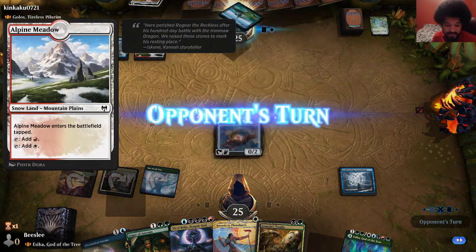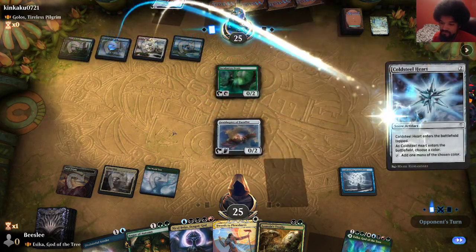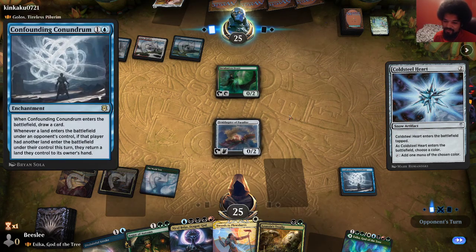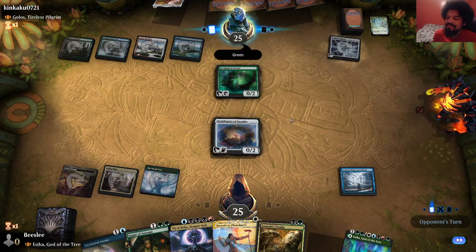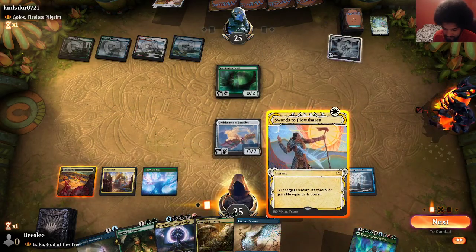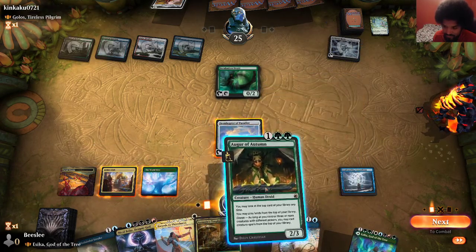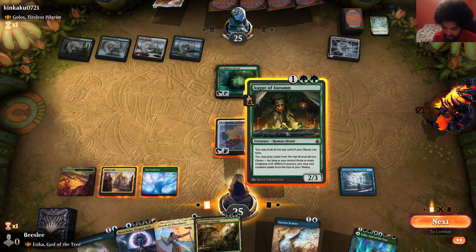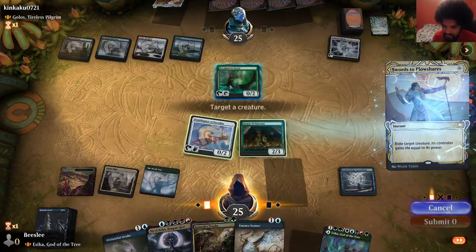Alpine Meadow. It's a mana dork. I played Confounding Conundrum and all their ramp spells turned into mana rocks in their hands. Don't worry — I just sneezed. I didn't actually cheat. I think I'm actually going to Swords to Plowshares that Druid, because I am running this out. This is happening. Yep, I'm going to Swords to Plowshares this.